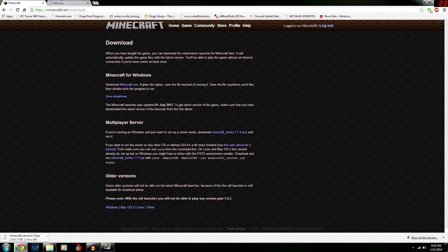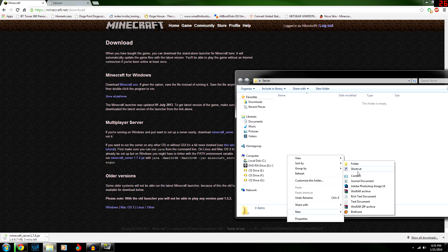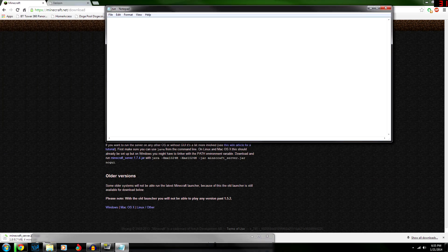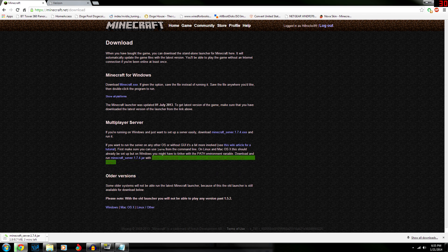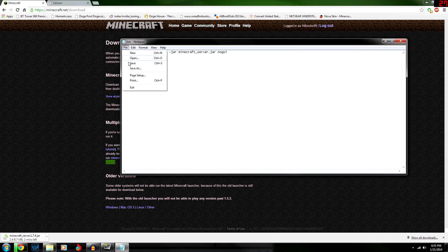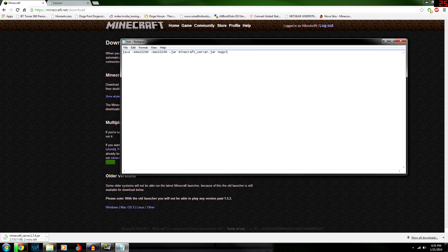What you're going to want to do in your folder is create a new text document and name it 'run'. Open that up and copy this code from the website — nothing special, just 'java -Xmx1G'. Then save that file as 'run.bat'.